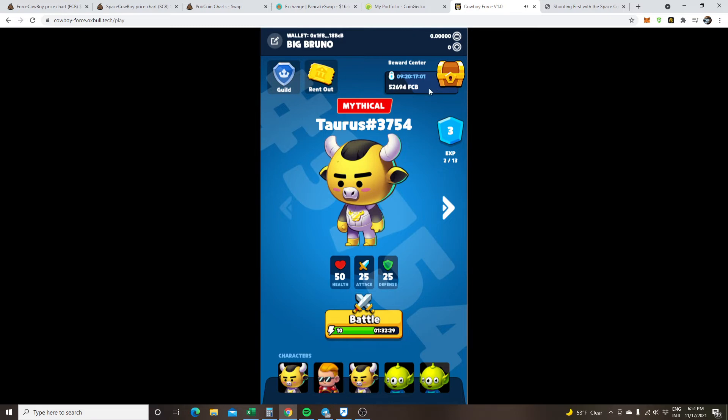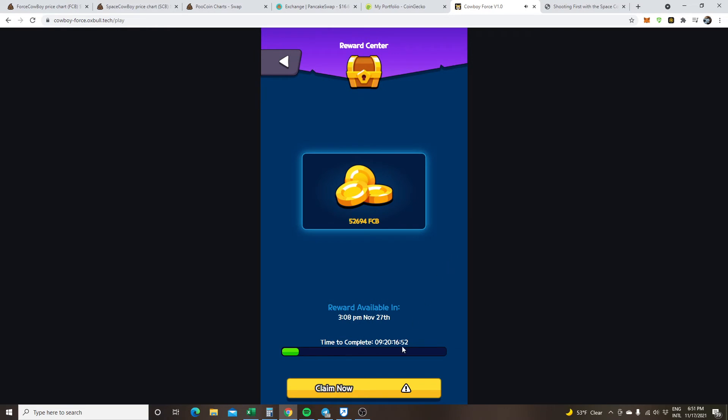You can see that right here in the reward center, where your rewards go. They're not in your wallet yet — here's your wallet up here. But if you claim them, you will get penalized. You have a time where it has to sit in there until November 27th where you get all of them, or you can claim them now and get whatever they give you after the penalty.